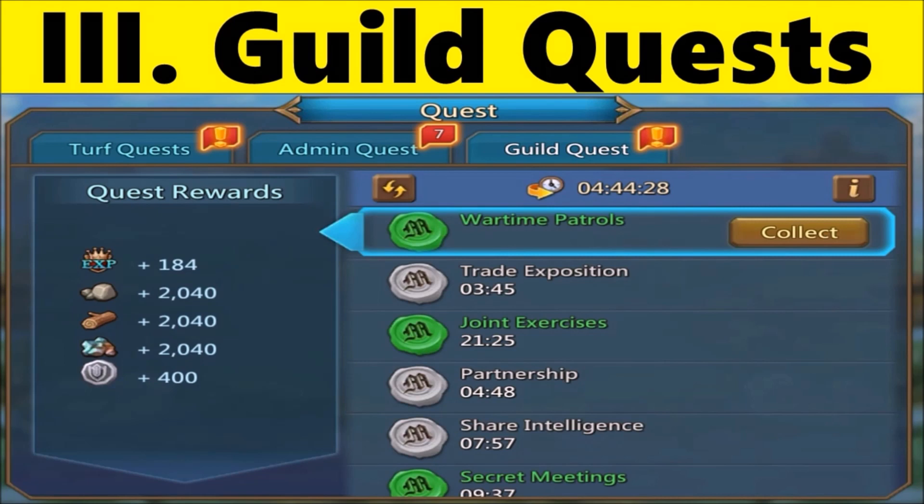The third type of quests we have are Guild Quest. You must be in a guild to accept these quests. The quest list will refresh every six hours, and once again you can also pay to refresh the list. Guild quests are categorized by rarity from common to mythic, and rewards and completion times vary based on rarity.